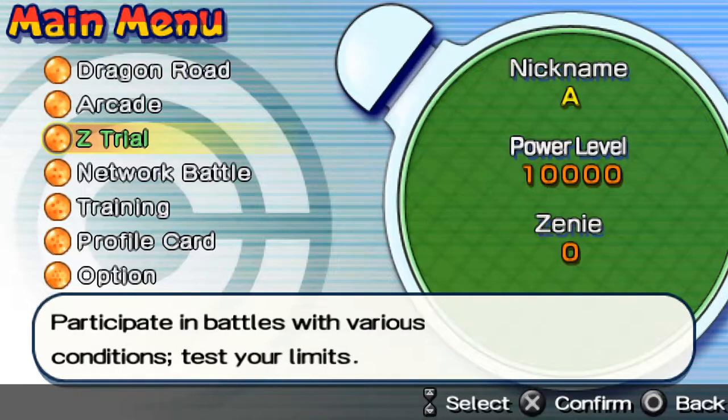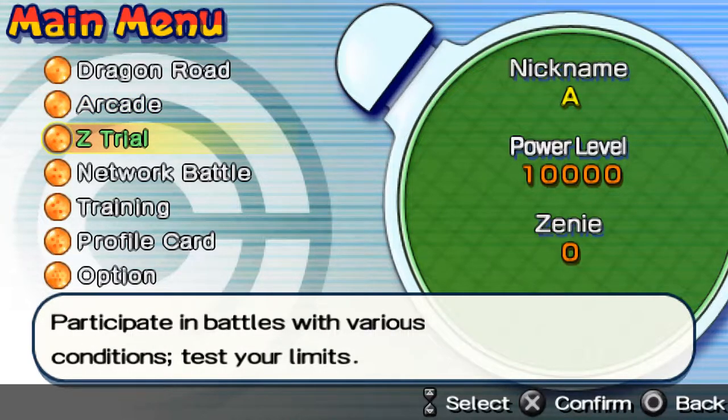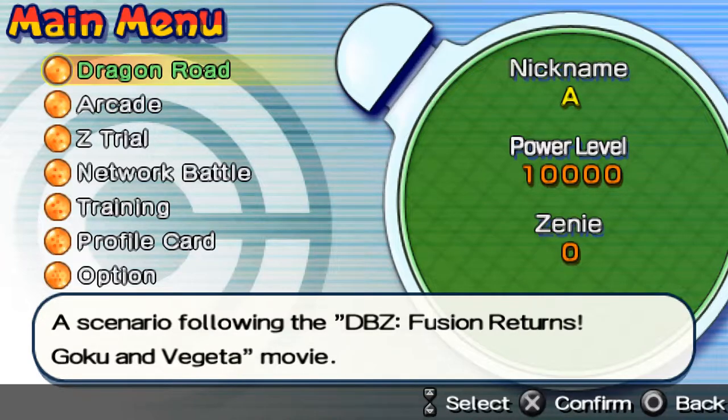We have C-Trial Mode — participate in battles with various conditions and test your limits. We also have Arcade, a single-player mode against CPU opponents where you collect Dragon Balls as you go. On PSP with custom firmware, you can play a lot of other systems — PlayStation 1, Game Boy, Super Nintendo, Sega, and Nintendo 64 games.